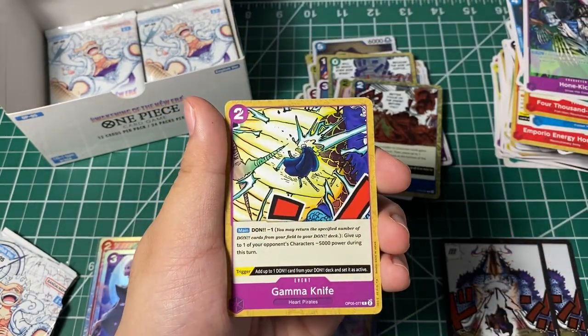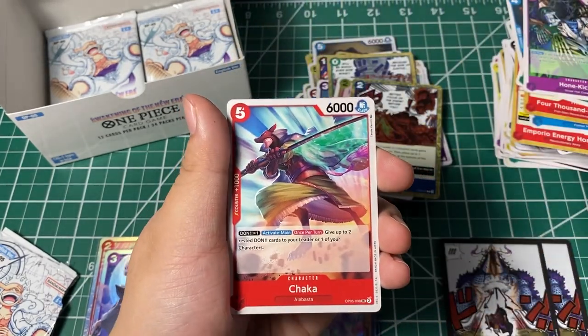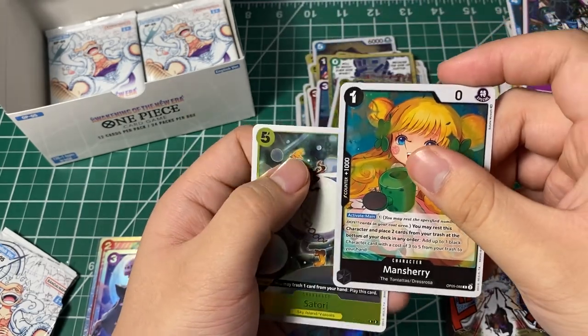Death Bones, Gamma Knife, Hawkins, Charleston — I bid 500 million — okay. Rancheri, Satori.